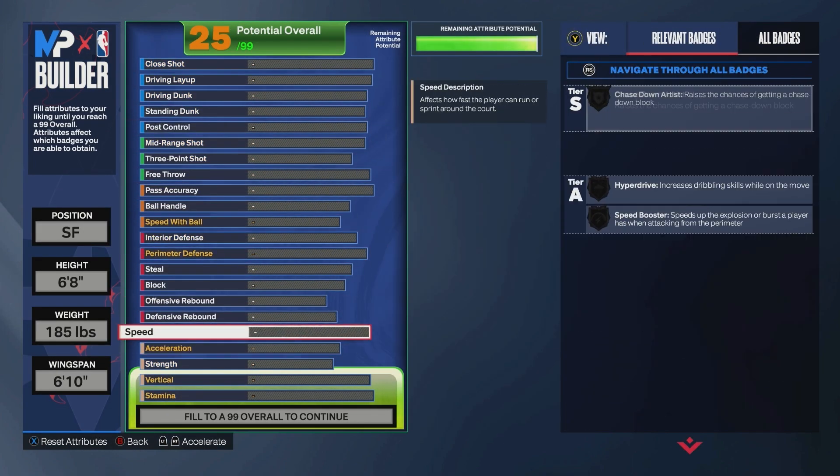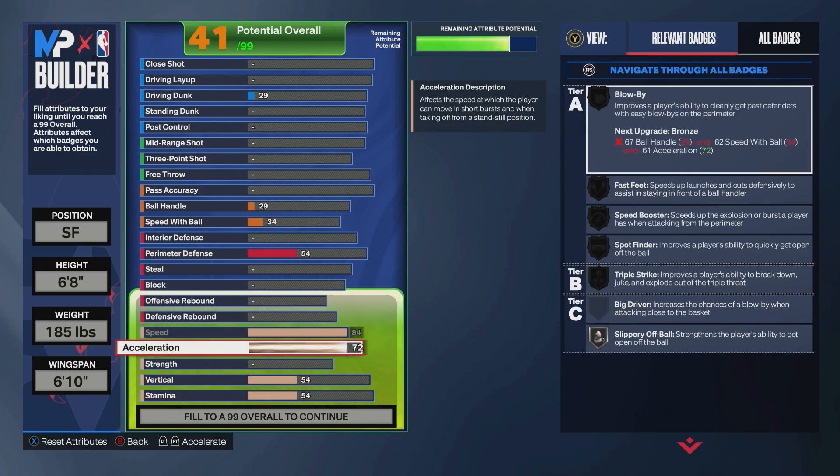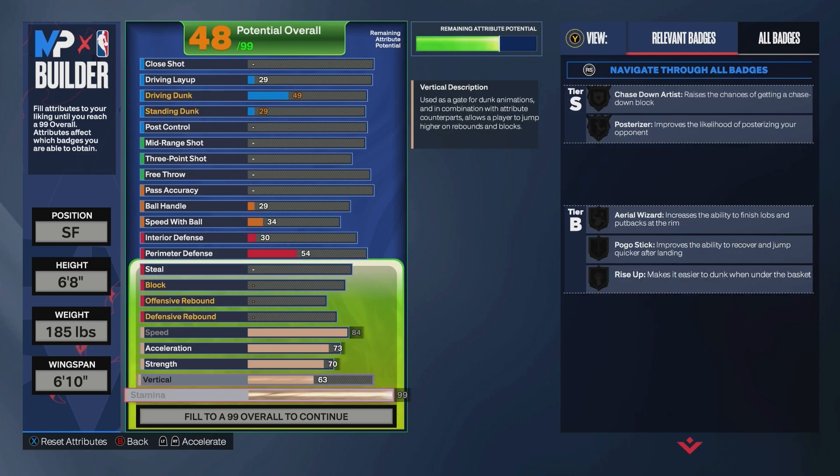For your physicals, we're going to go 84 speed, 73 acceleration, 70 strength, 63 vertical, and a 99 stamina.